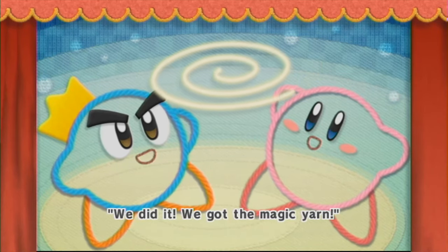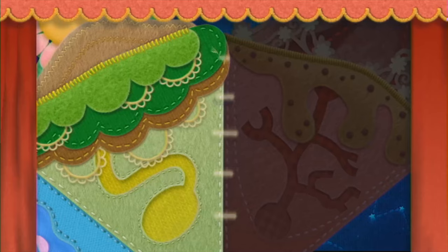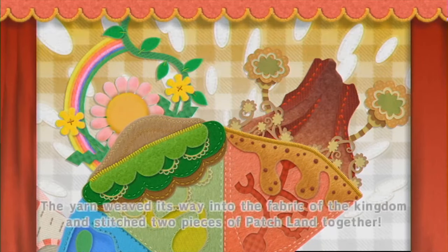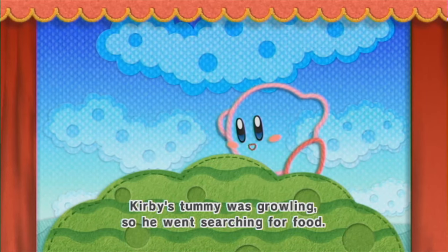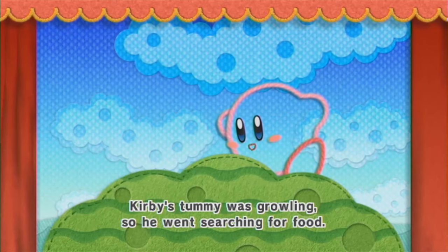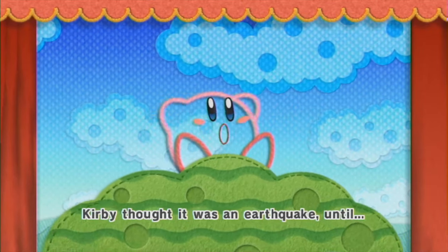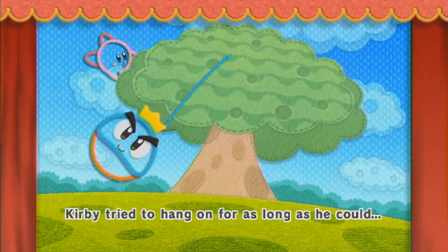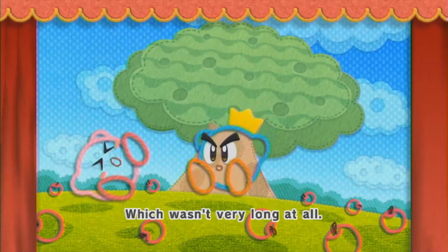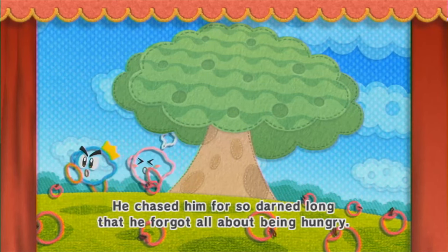We did it! We got the magic yarn! The magic yarn shimmered and spiraled and swirled high into the sky. The yarn weaved its way into the fabric of the kingdom and stitched two pieces of patch land together — so that's what we're trying to do here. Kirby's tummy was growling, so he went searching for food. Too bad there aren't any tomatoes up here, he thought. The tree started rocking back and forth — Kirby thought it was an earthquake, until he saw Prince Fluff shaking the tree. This is how we get food in patch land. Kirby was so angry that he ran after Fluff and chased him for so long that he forgot all about being hungry.